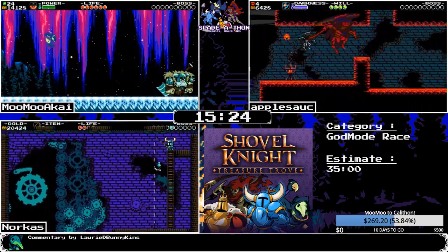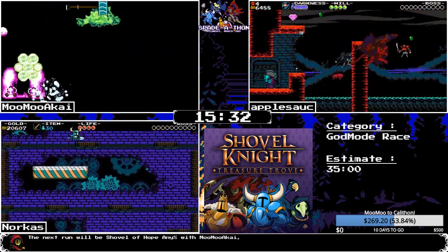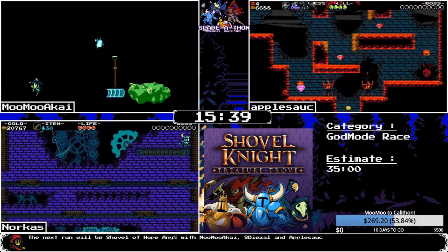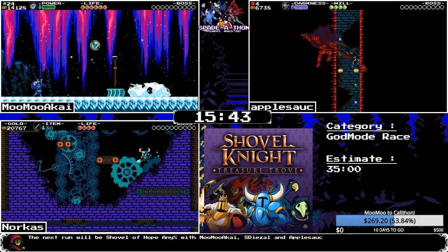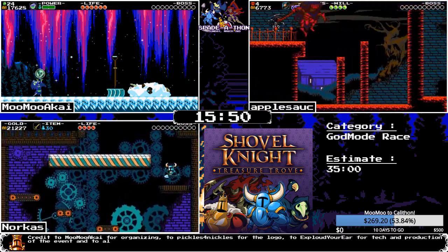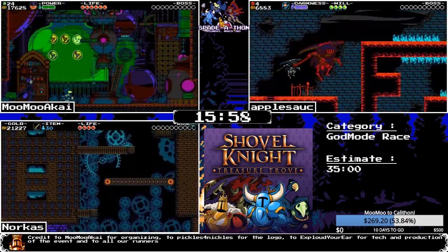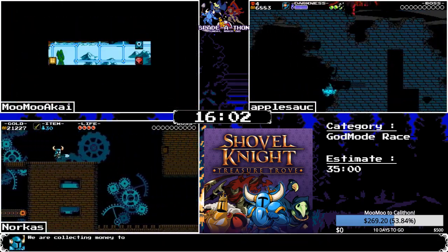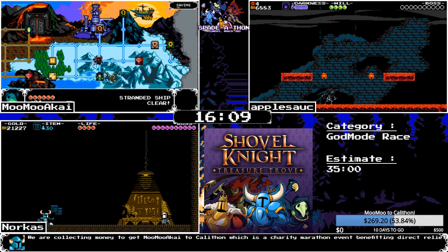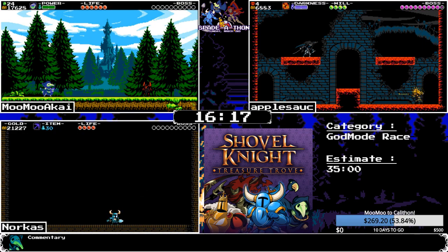Apple is making Lich Yard look easy. The blood lantern is huge when you're Spectre — not sure why, but it is. Apple looked like he was going for something to skip the bottom screen but it doesn't work that way. Apple is now entering the fight against Phantom Striker. MooMoo has to deal with Black Knight 2. Norcus instantly KOs Tinker 1 with the gear and heads into Tinker 2.